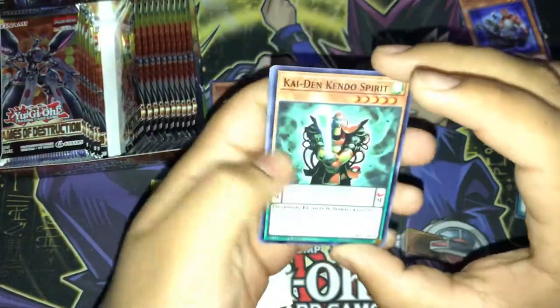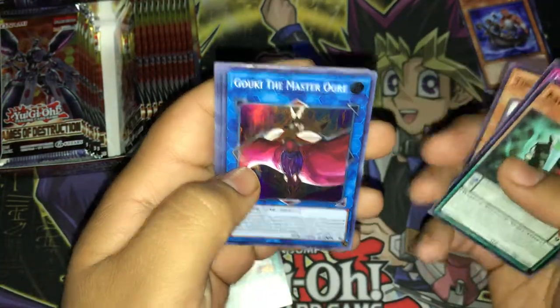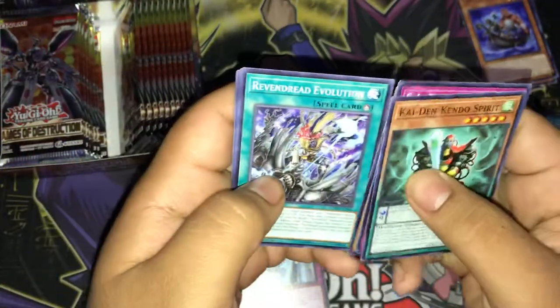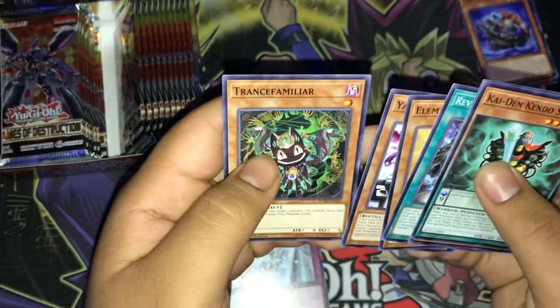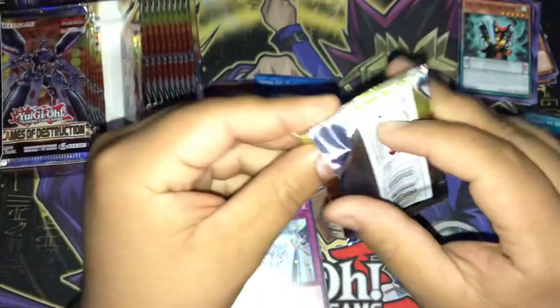We have Kaidan Kendo Spirit, FA Dead Heat, Tendango Trinity, Goku the Master Ogre, FA Overheat, Dread Evolution, Elementsaber Aina, Yajiro Invader, and Trans-familiar. Let's see what else we can pull.